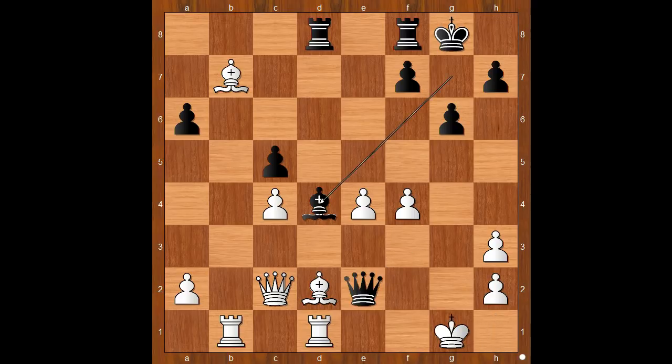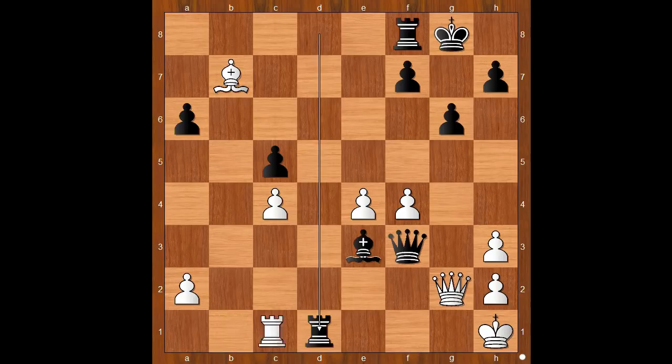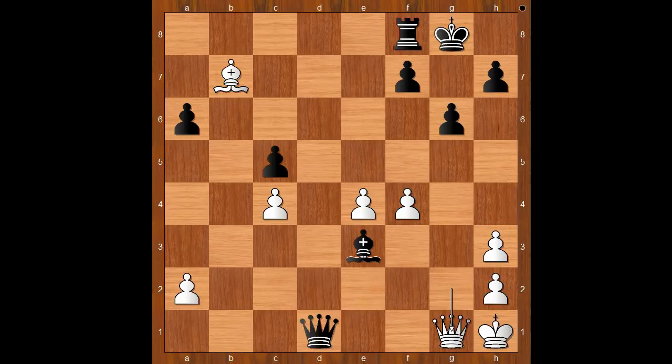If in this position bishop to e3, then bishop takes on e3 check, king to h1, queen to f3 check, queen to g2, rook takes on d1 check, rook takes rook, queen takes on d1 check, queen to g1, queen takes queen check, mate.